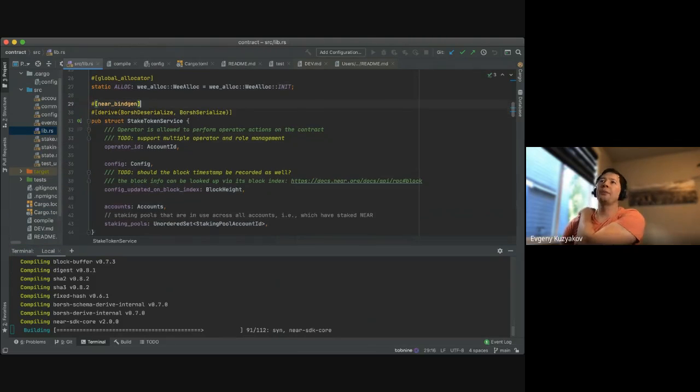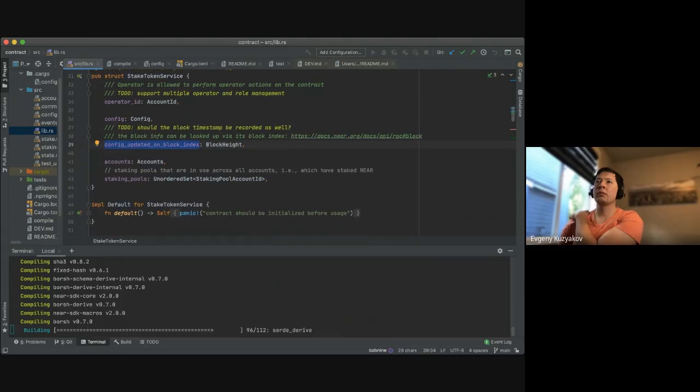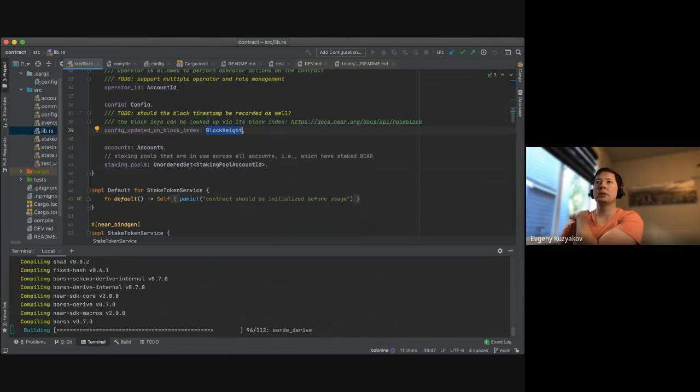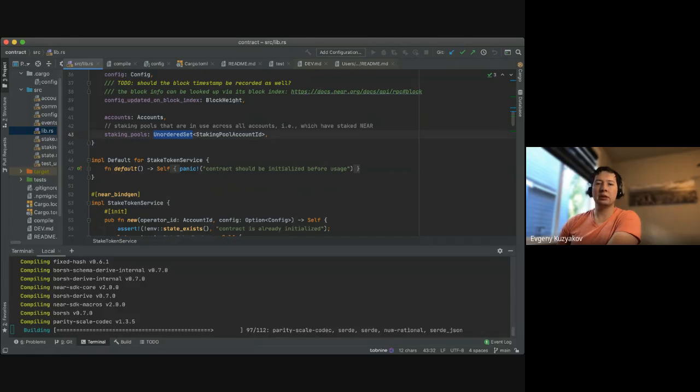Alright, so this is the main structure — it has an operator ID, some kind of admin role, configuration, config updated on block index. The block timestamp is not needed as long as you have the block index. Then accounts, staking pools, and an ordered set.